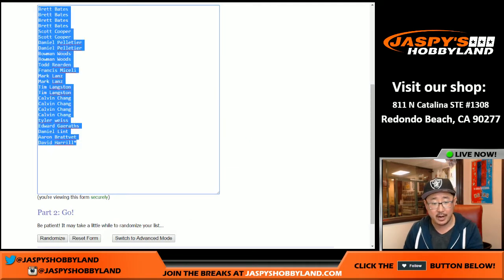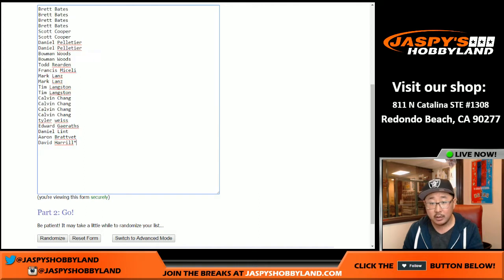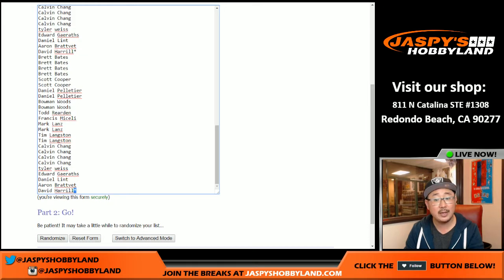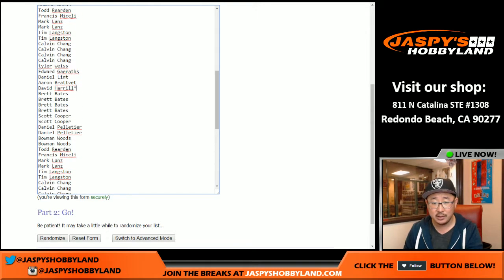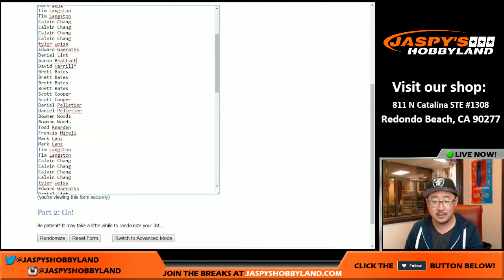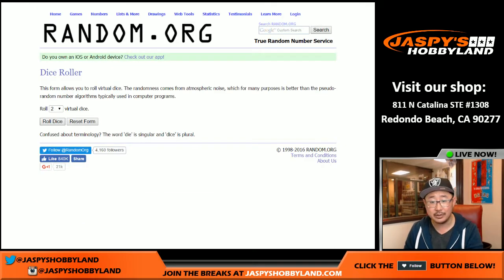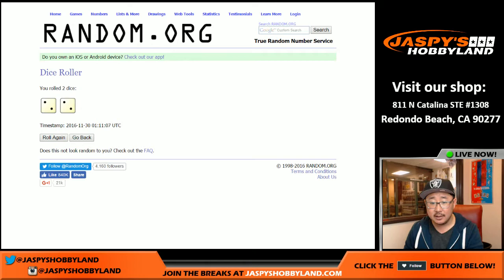Thank you to all the folks who got into this break. We're gonna copy that list and quadruple it, so there's one, two, three, and four. The last spot — Mojo Star — is next to David H's name, once, twice, thrice, and a fourth time. Spot 100 gets all redemptions, and we'll randomize the velvet bag in there too.